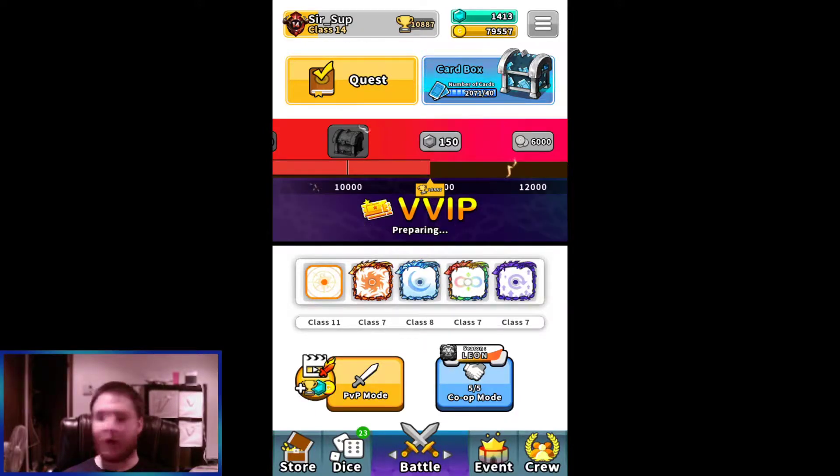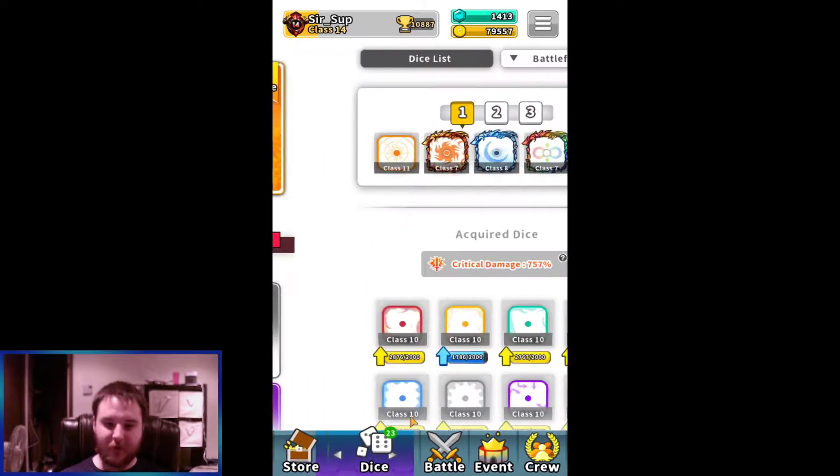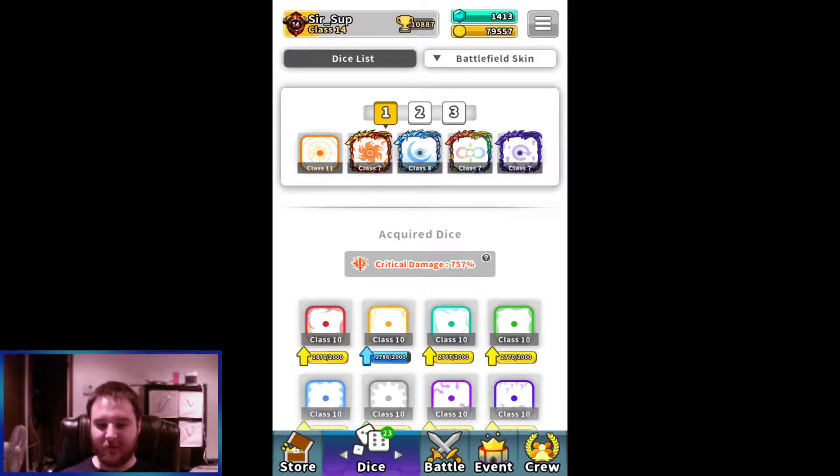I wanted to save 4000 cards for 100 summons but we're going with 50. I still don't get combo. With the new update, the moon debuff — I did not test it fully.